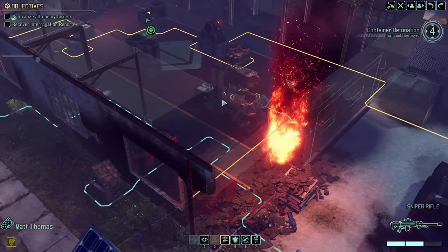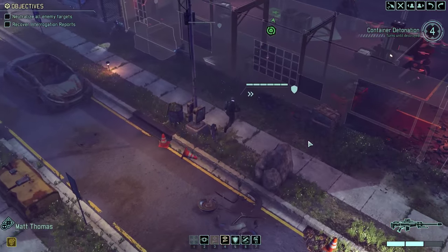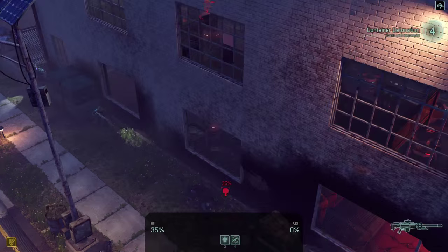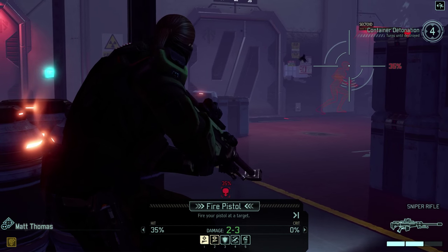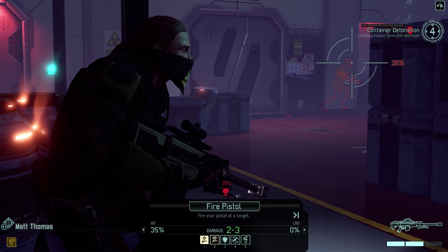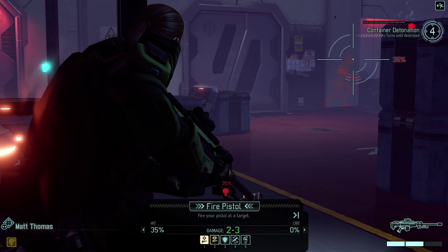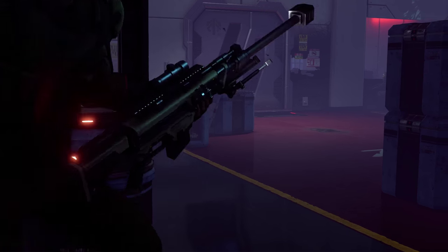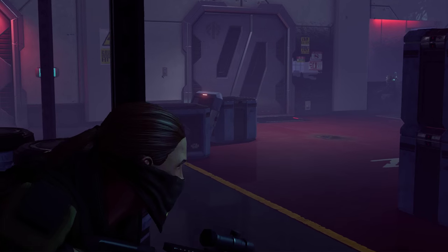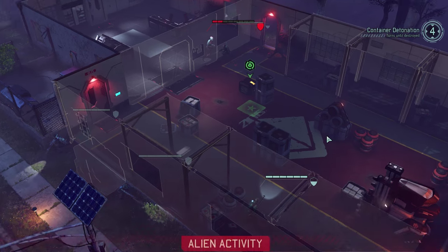Yeah, we're okay. And you can move up over here — you'll jump through the window. It's only a 35% chance. The sectoid — I expect him to move, but I don't expect him to move into a region where Matt Thomas will be able to take an overwatch shot. So I'm going to go ahead and take the pistol fire. It's only worth a one-third chance, but if it had done it, it would have killed him.